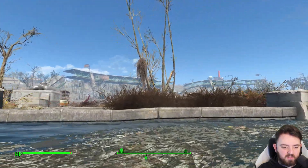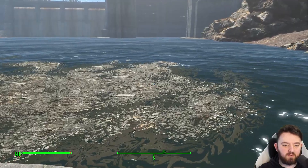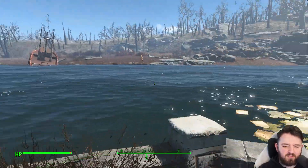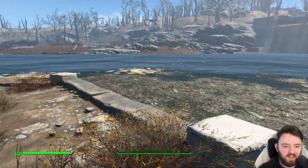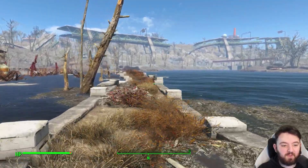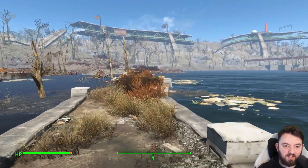Maybe when they built the dam they flooded this area. You know, maybe this was like a low-land part, because normally when they build dams places do get flooded. A bit of a strange place for a house anyway — that's a curious one. Let's dive into the lore and see if there's anything about it — probably not, but it's always good to look. Right, well that's this riverbank all done and dusted. Time to move on to our next unmarked location.